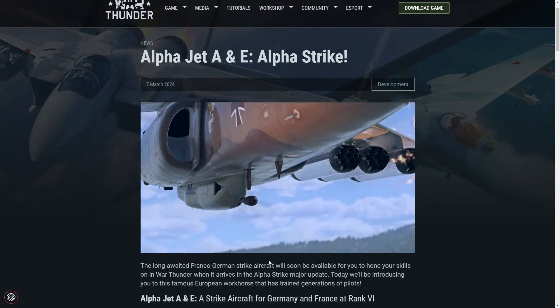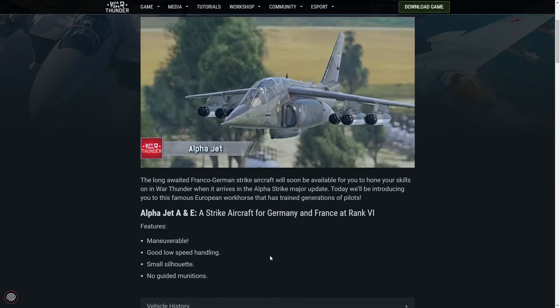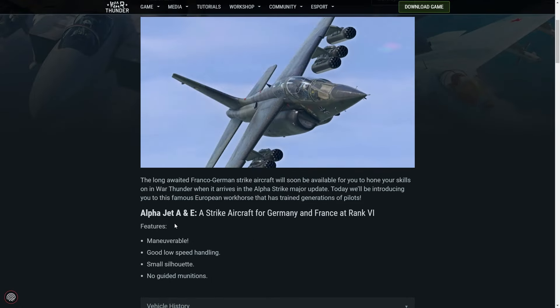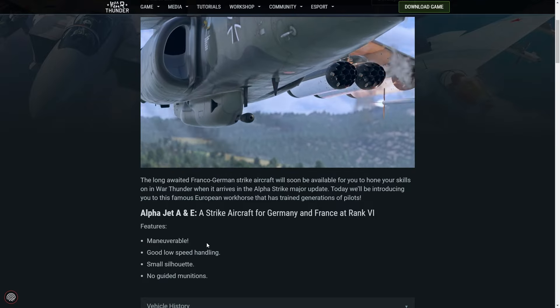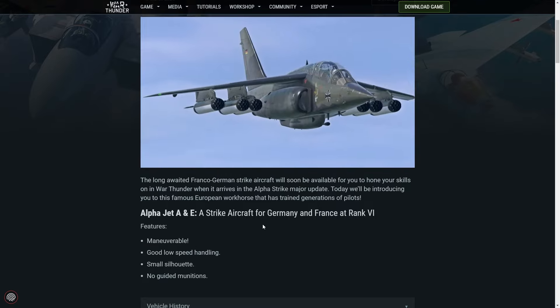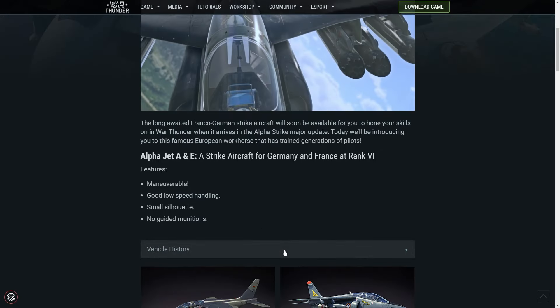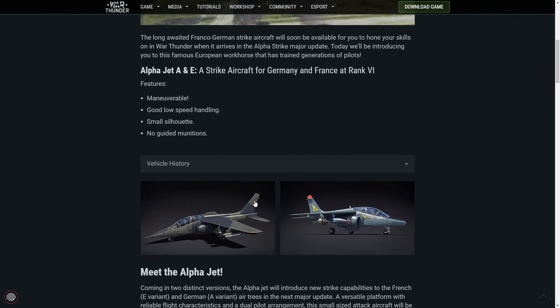I'm surprised they didn't add stuff like the BAE Hawk at the same time, because that would make more sense, wouldn't it? And the L-39 Albatross as well. Features: maneuverable, good low-speed handling, small silhouette, but no guided munitions. So this is probably going to be the new bastard at around 9.0 then, probably.